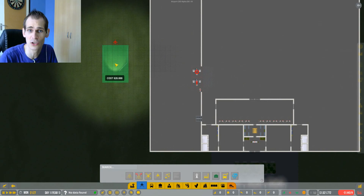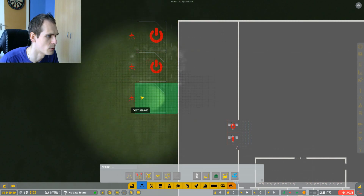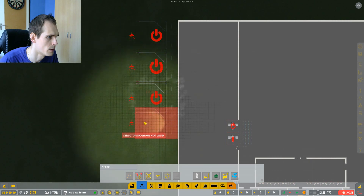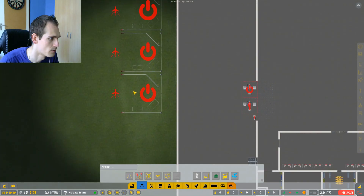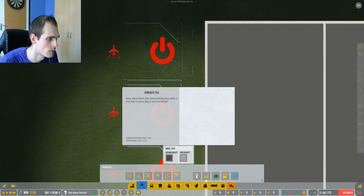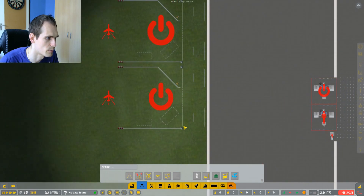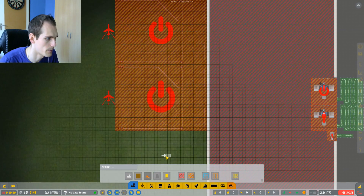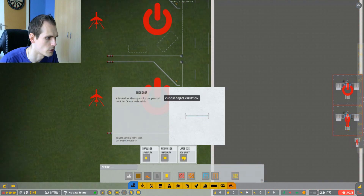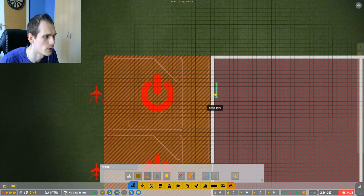Let's just start with grass - this is all going to change anyway so it doesn't have to look pretty. We're gonna start with one, two, three, four stands. People should be able to get there, right? There doesn't seem to be an opening - we basically need to make an opening here, so we need a door. Let's have a large door - put it right in the middle here. That should work out.